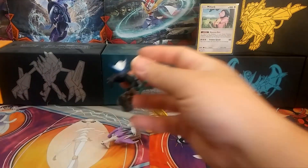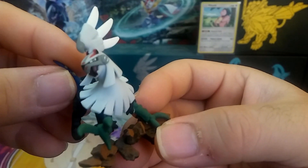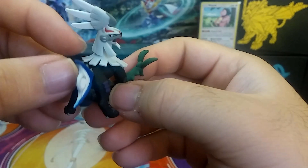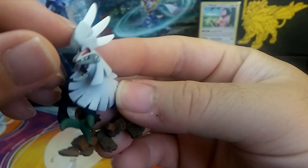Coming to the end here, we have the Silvally from the collection box. Looks pretty cool — the claws, back to the tail, to the head, and even the face with the opening of the mouth. That's crazy.